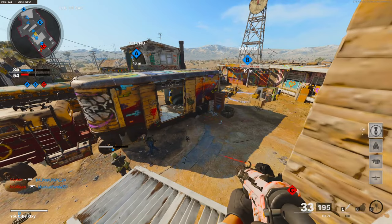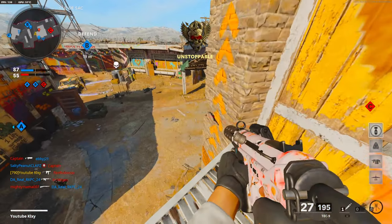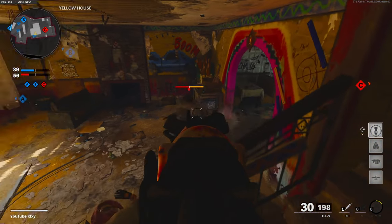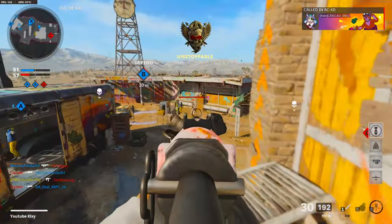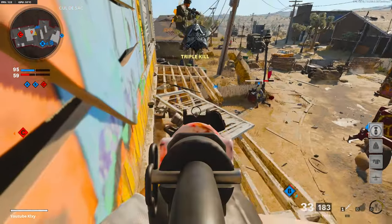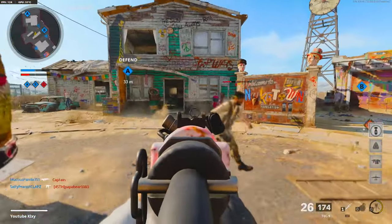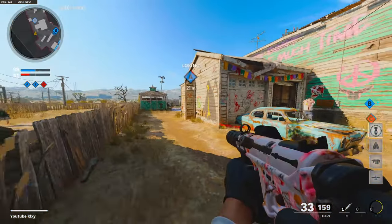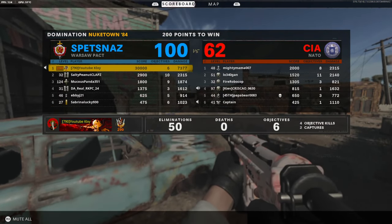Keep it tight. Losing B. Enemy CXT detected. Hostile expired. No — losing A. Losing. All right, 50 and 0.